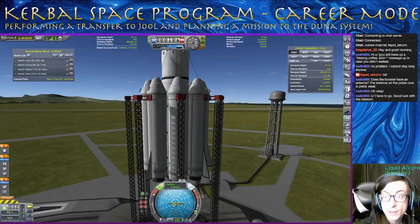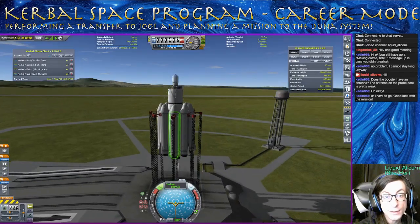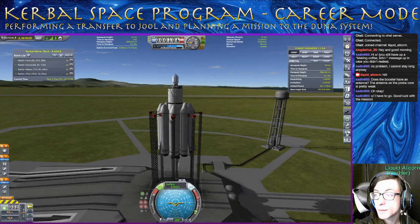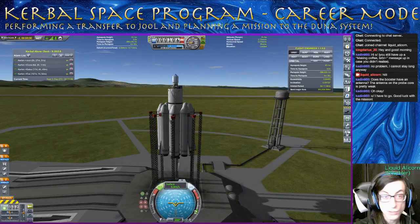Okay, let's go ahead and get this launched and get it into an orbit. We're aiming for about 80,000 to 90,000 for our apoapsis and periapsis. That way we don't have to expend too much to rendezvous — just above the minimum required for a stable orbit, which is about 70k.